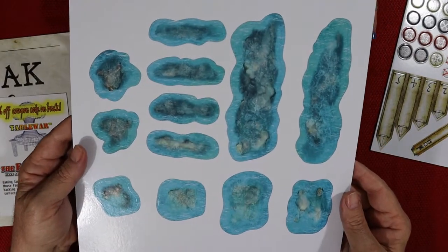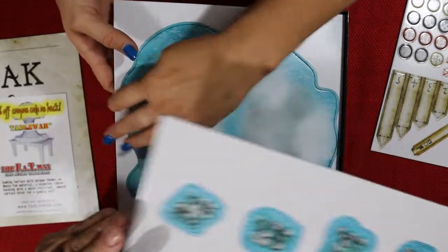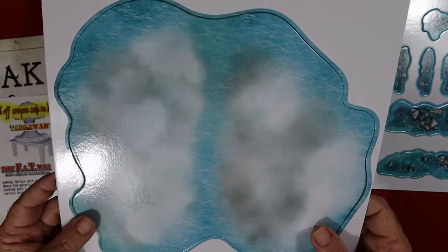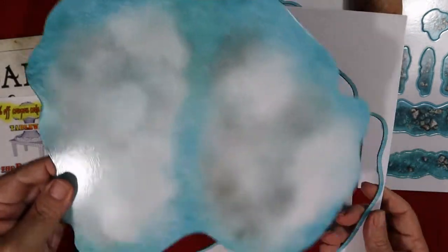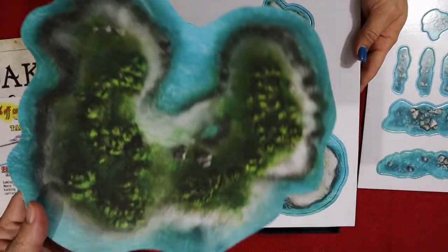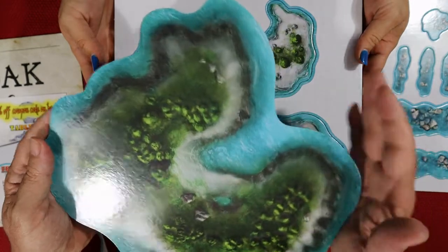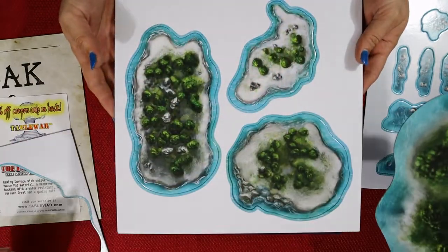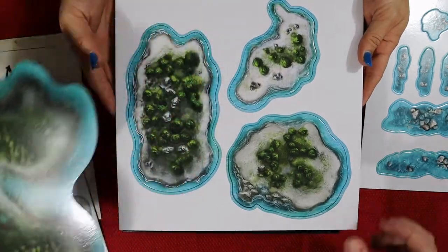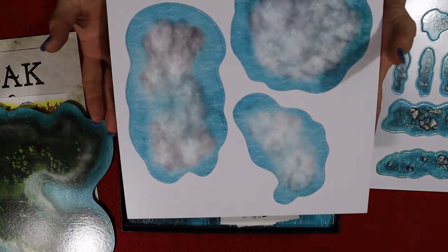Look at this — punch-out terrain! It's double-sided with two different pictures. It's actually pretty thick. There are a couple of different ones — there are bigger ones too. Oh, that one's starting to fall out. It's just coming out — holy cow, that's a big piece! On the other side there's a big island. Wow, this is big on a table. This is good size — it could be a centerpiece or maybe off to the side of a cove.